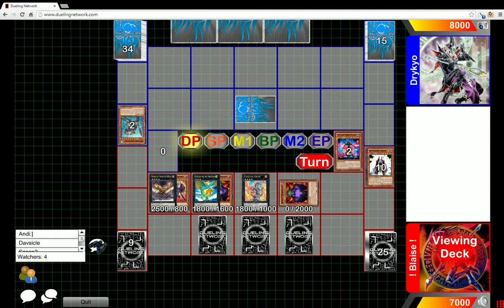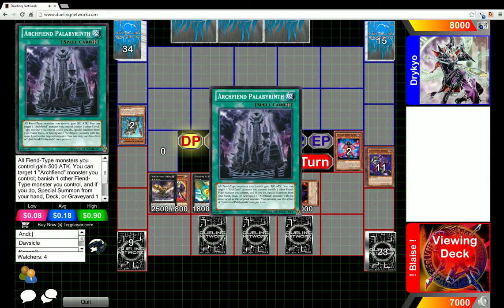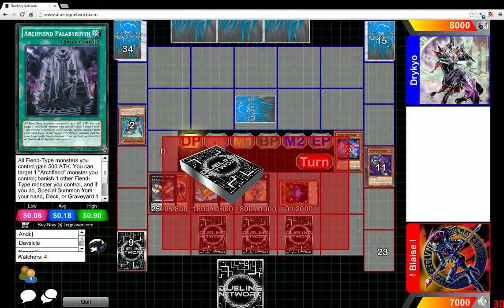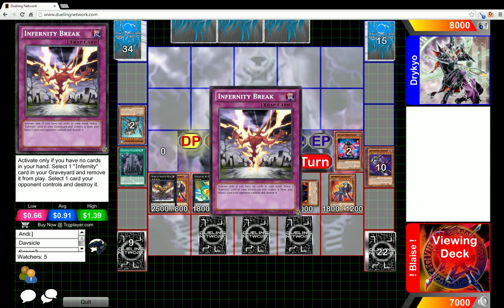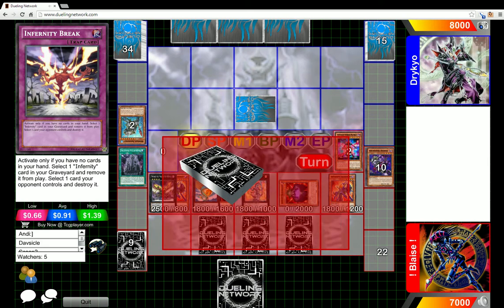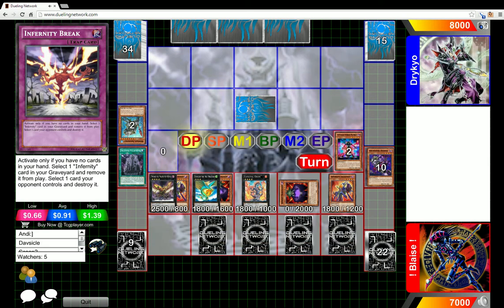He's going to use Laval change effect first — he might put Arch Fiend on top of the deck. He's going to add Palabranth, and then he could probably use Necromancer to summon Arch Fiend, then use Palabranth to banish Necromancer to summon another Arch Fiend. If he has an added barrier then he'll already add it. I wonder if he's used Launcher yet.